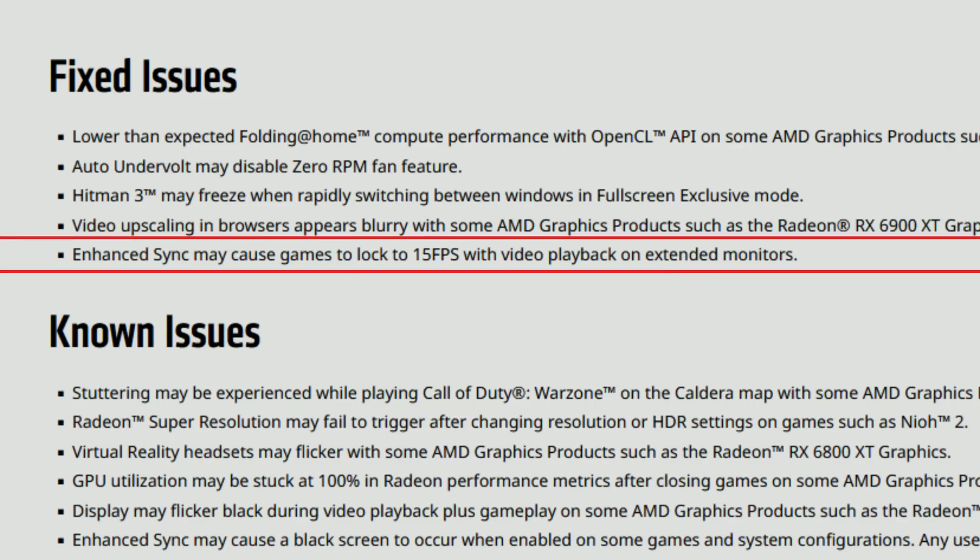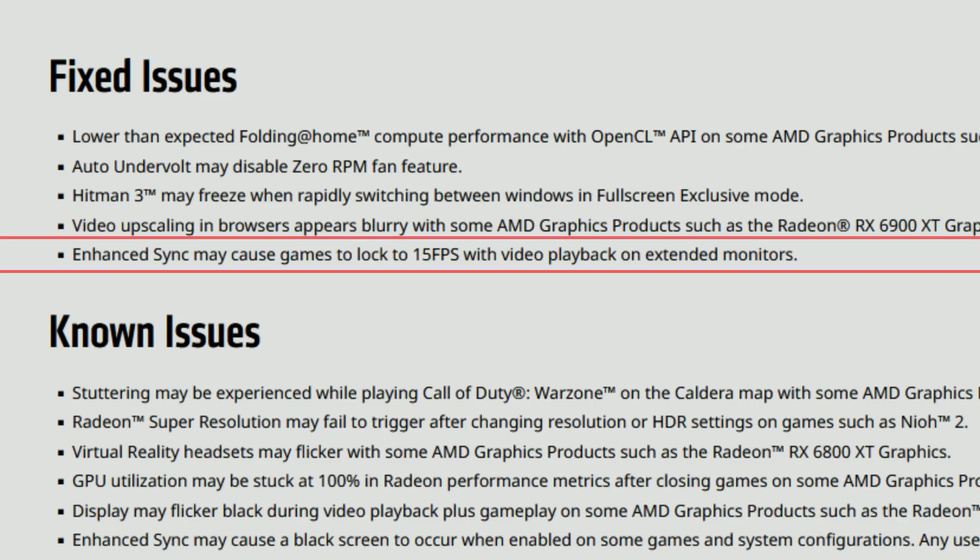Enhanced Sync may cause games to lock to 15 FPS with video playback on extended monitors — fixed. I still don't know why people use Enhanced Sync when you just have FreeSync available, unless you have a 60Hz FreeSync monitor. But if you were using Enhanced Sync and having that problem, it appears to be fixed. Let me know in the comment section. Now let's move to the known issues — basically the non-fixed issues.